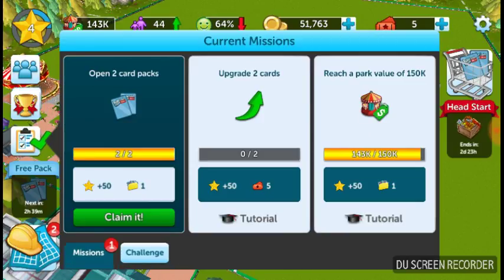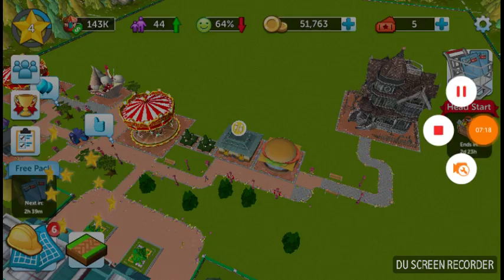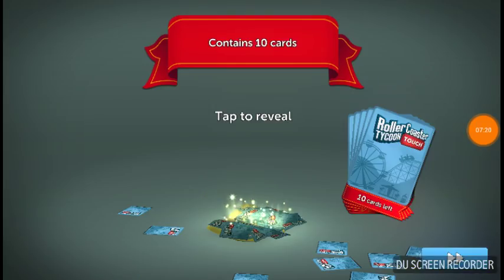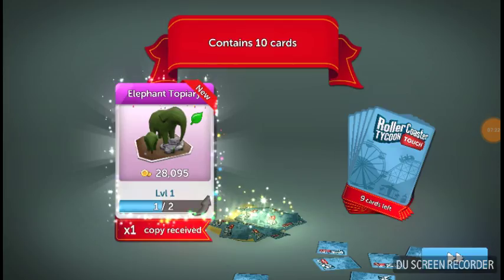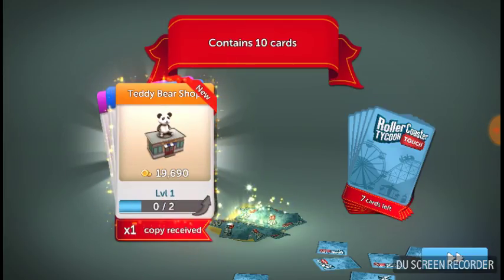We got an elephant statue, a fortune teller, a Daddy Bear's shop, a lemonade cart, a Batwoman reveal, a burger stand, puppies, and joystick arcades.